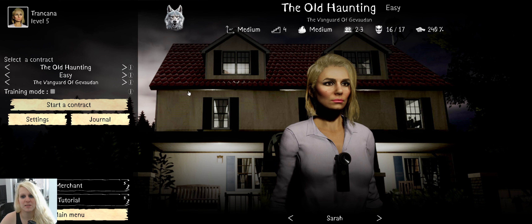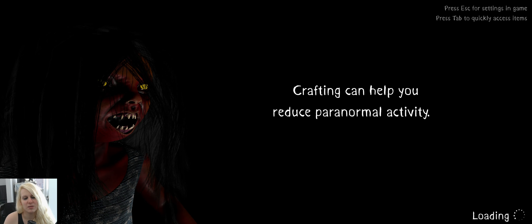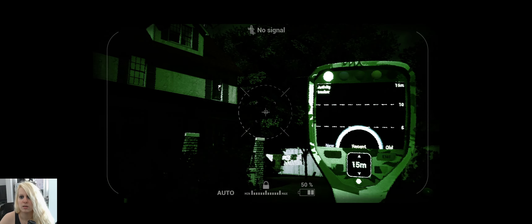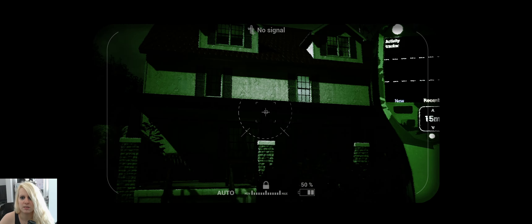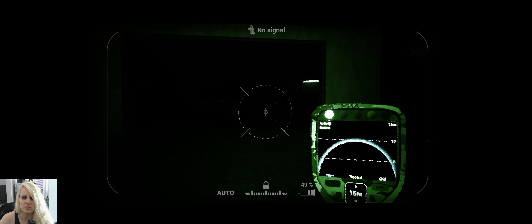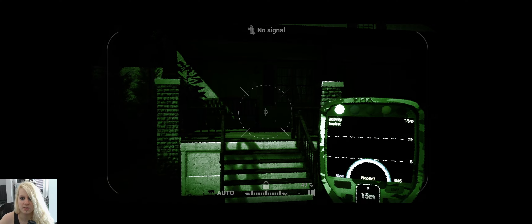Hey everyone, welcome to another one. This is a ghost game and we're gonna hop into a medium map — it's gonna be the Old Hunting Lilith Mansion. I don't know if I should turn on the activity, but for a medium map I think it's okay. What's that up there? It's weird. Okay, garage, garage — what's so bright over there? Nothing okay.